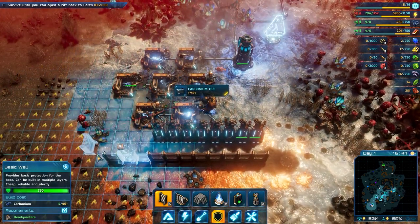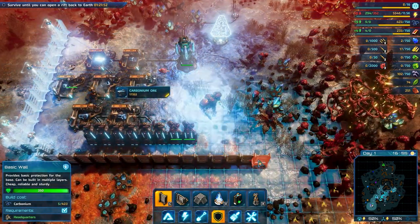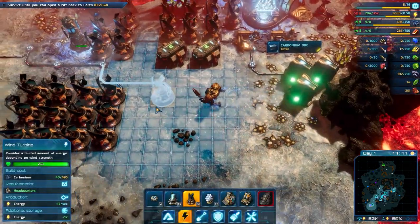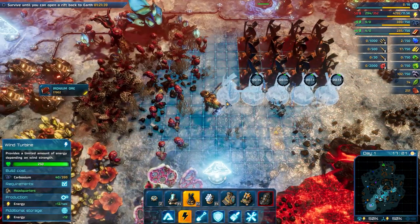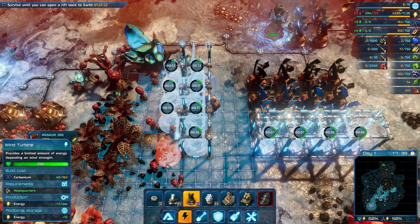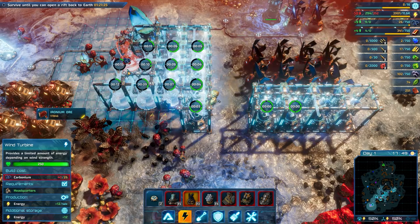We need to make sure that we don't lose this corner here. We also have some more carbonium and ironium to the west that we will use. Just need to make sure that we get more power. Trying to have some spaces between them so I can walk more easily.